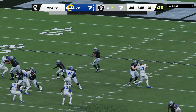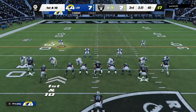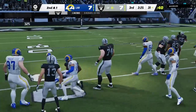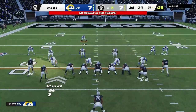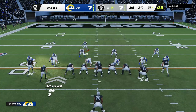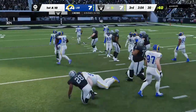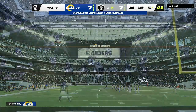From Rams territory now, first and ten right at the 40. Carr going to give it to Jacobs — he's going to get a solid gain of nine before being brought down, second and right at a yard. Once again it's Jacobs, and he works it to the 30-yard line, right at the 30. Able to get the one yard he needed, but nothing more.